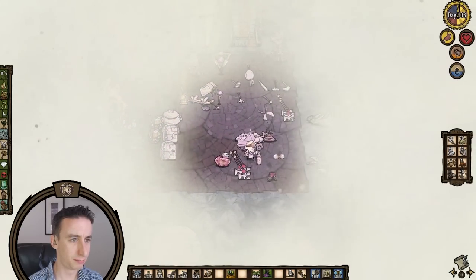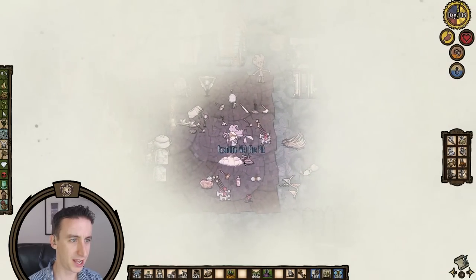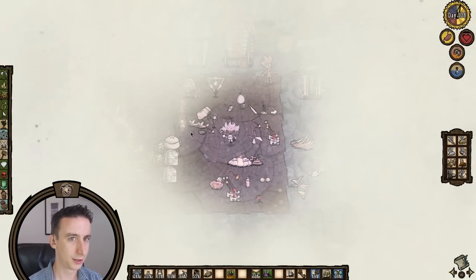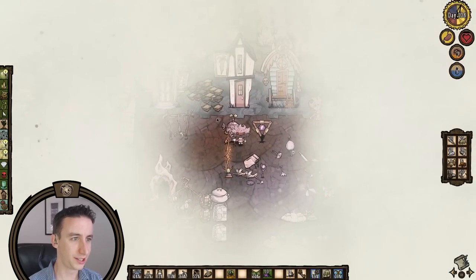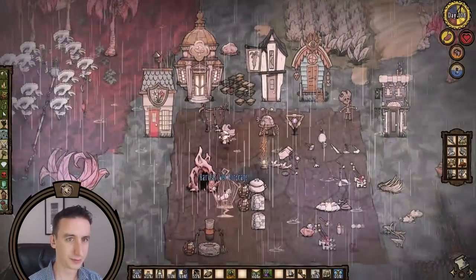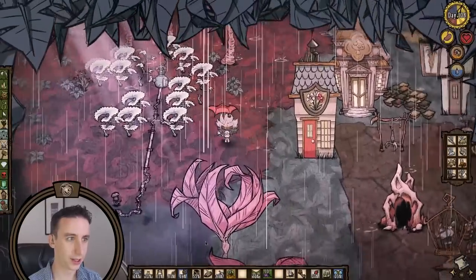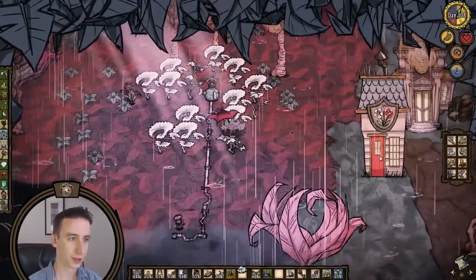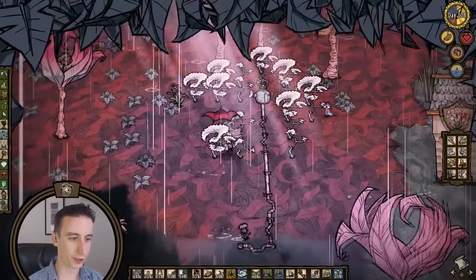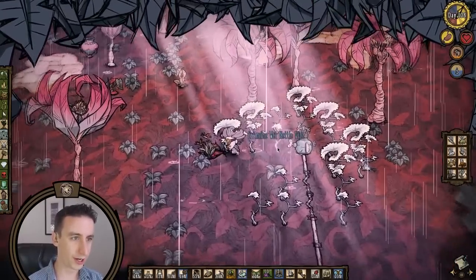Where is my umbrella? Robin, are you holding it? What the hell happened to my umbrella? I don't see it anywhere. Maybe now's a good time to look into a fan. Oh, here it is. Great. And that will actually lower our wetness while we're in the deep forest. We will want to go over to our fire and dry off in a moment.